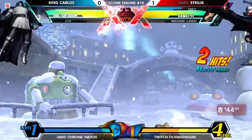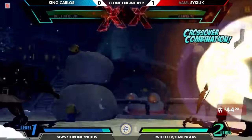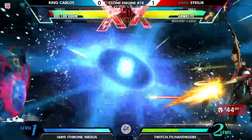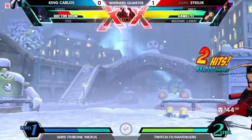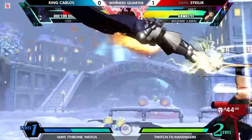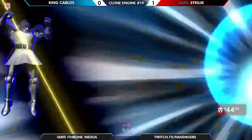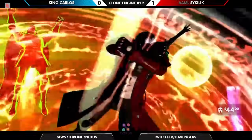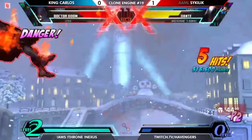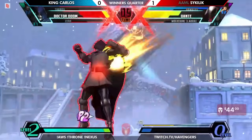This is looking very good for Sakela. Arguably one of the worst matchups in the game is jam session Hawkeye versus Doom. Just speed-shot out so much of his life. That could have been everything right there, but Sakela is wisely investing in the X-Factor, and King Carlos also wisely investing in the X-Factor. Is the teleport on deck? It is, but it leaves Doom with a pixel.